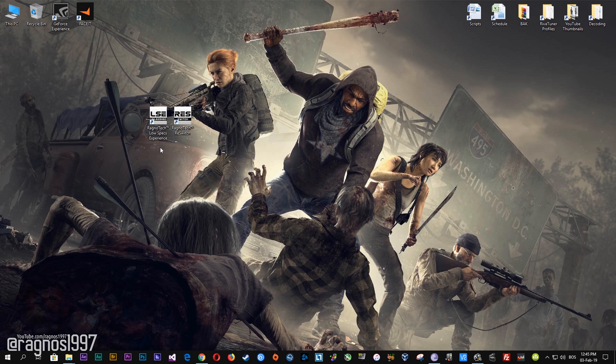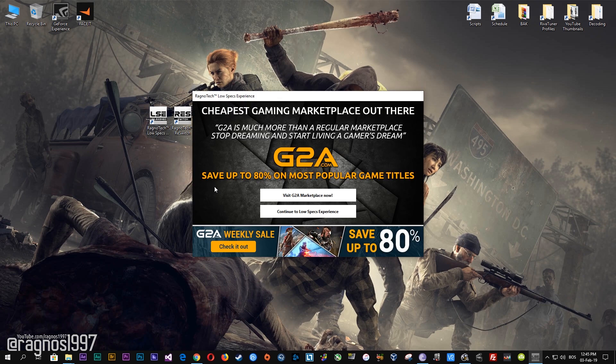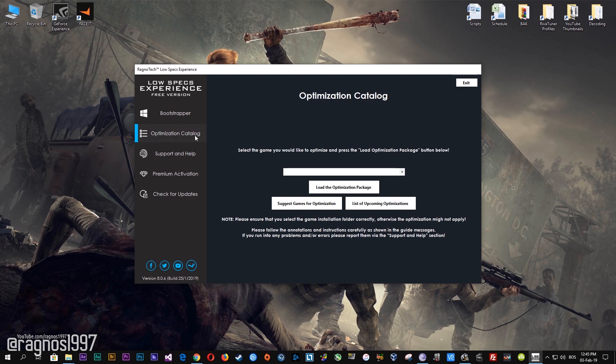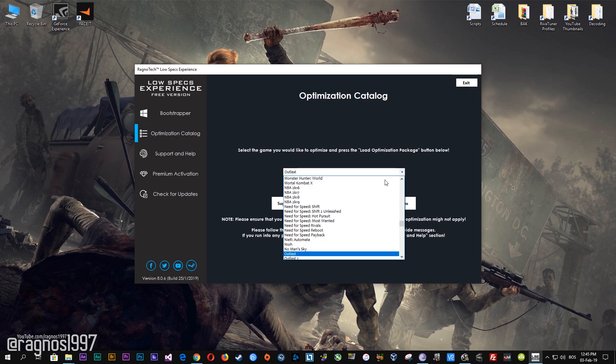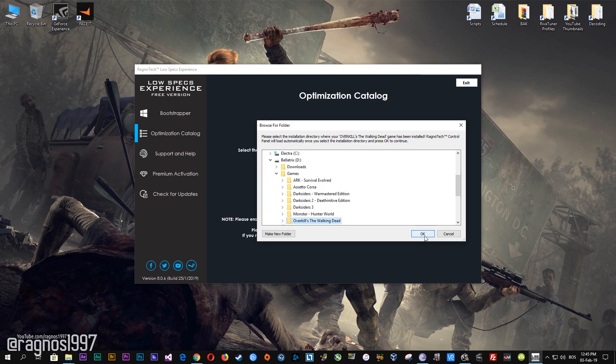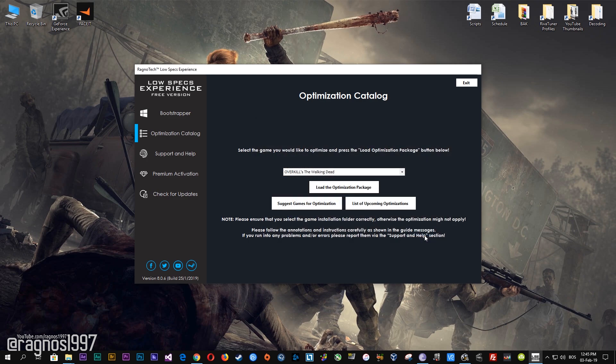After you download it, simply install it and you will get these shortcuts on your desktop. Start it and then go to the optimization catalog section. From this drop-down menu select Overkill's The Walking Dead and then press load the optimization package. Now select the destination folder where your game has been installed, and then press OK.